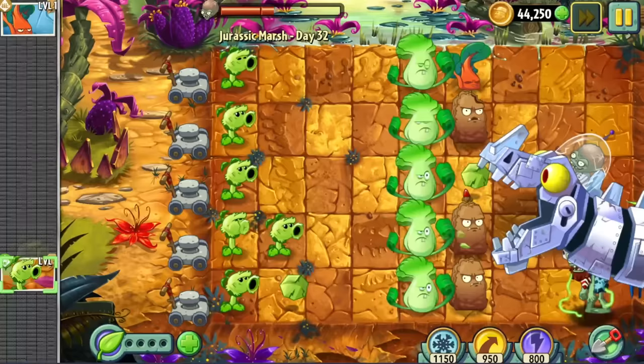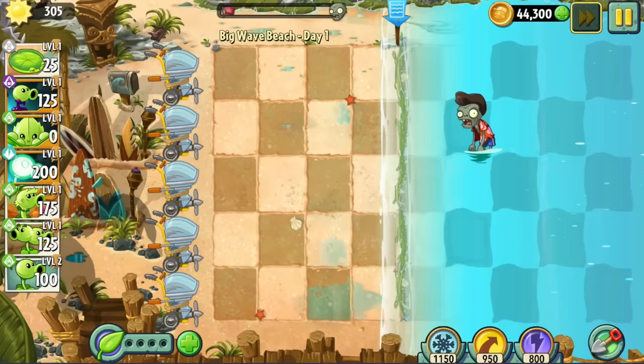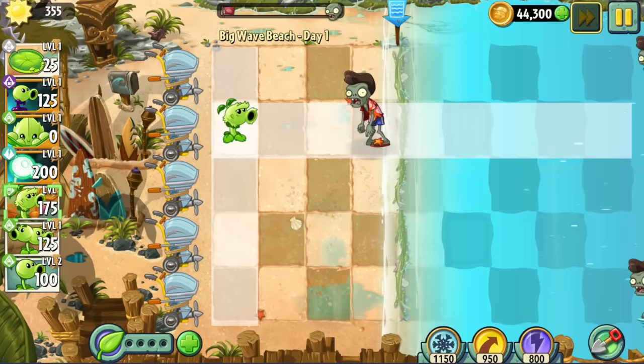But the same will probably not be said about our next world, so let's find out. This is the world all of you were warning me about the most, apart from Dark Ages. Why? Well, you can't pee in the pool — a casual Plants vs Zombies 1 reference. Seriously though, we have no lily pads.